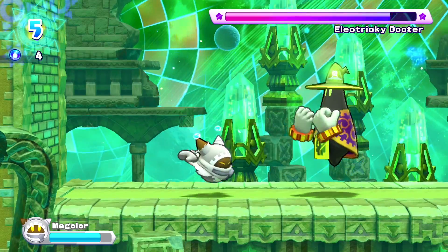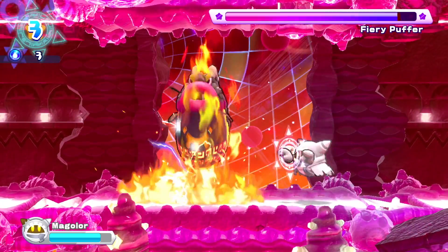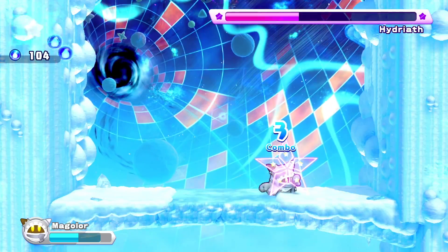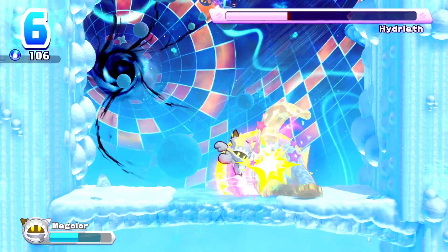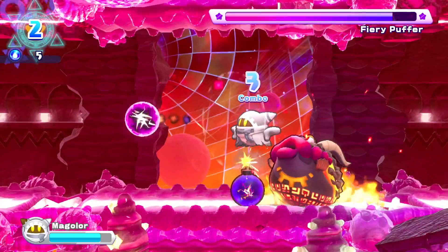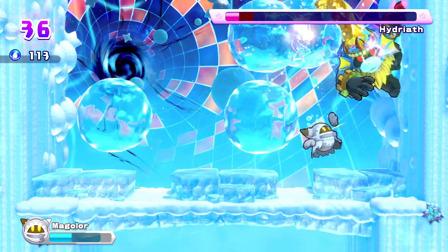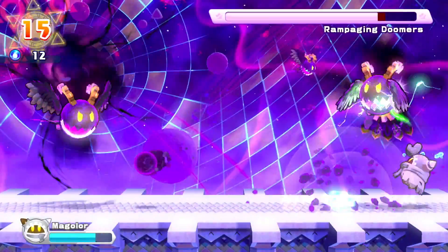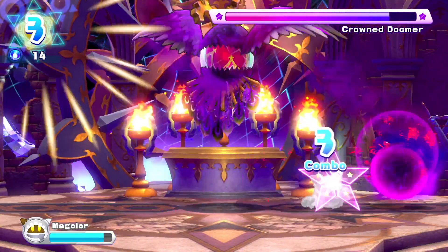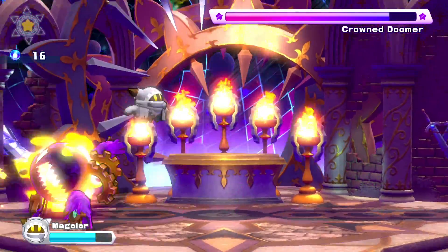All the bosses in Magalor's Epilogue got enhanced thanks to the Master Crown, as their descriptions talk about bringing fruit pieces to their boss and master. You can also see gold plating on them resembling the Master Crown. The Electricity Duder has gold cuffs around his wrists, Fiery Puffer has a golden necklace, Hydraith has golden shackles on his wrists and a golden crown with golden liquid coming out. The Rampaging Doomers have golden horns and golden dust, and the Crown Doomer has golden crowns and tail plating. This shows the Master Crown had influence on everything in Magalor's Epilogue.